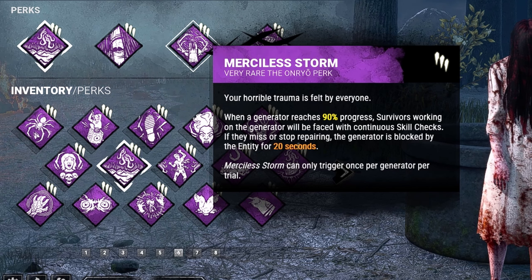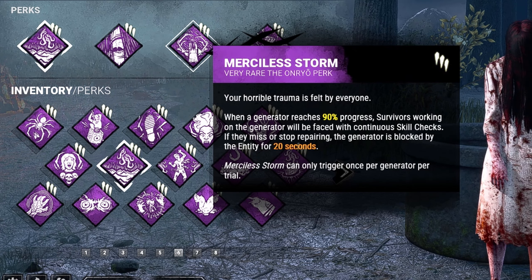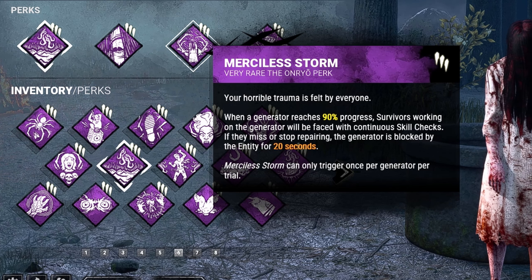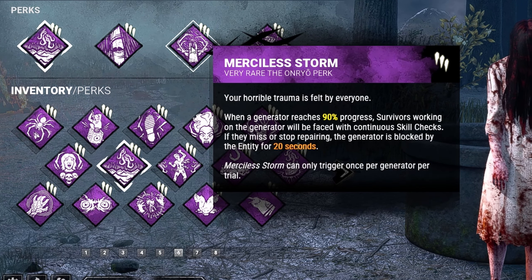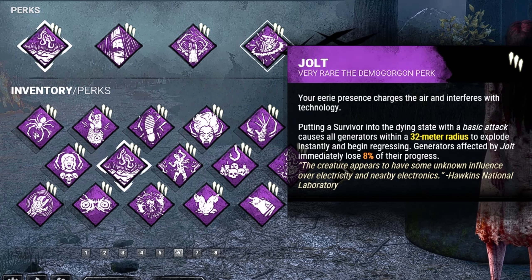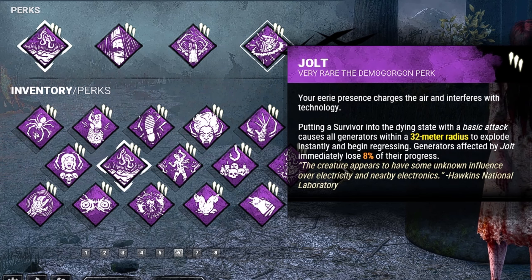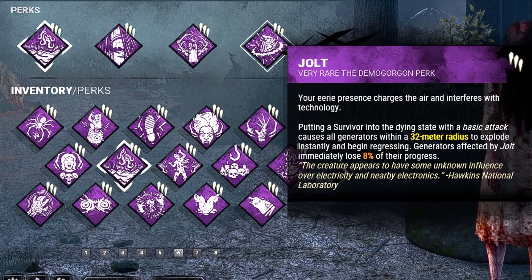Third we're bringing in Merciless Storm. Whenever a generator reaches 90% progress, survivors working on it will be faced with continuous skill checks. If they miss a single one or stop repairing, the generator is blocked by the entity for 20 seconds. And last but not least is Jolt, which we'll probably see a lot of in the beginner series because it's just a very solid perk available to all killers. Putting a survivor into the dying state with a basic attack will cause all gens within a 32-meter radius to explode, instantly losing 8% progress and begin regressing.